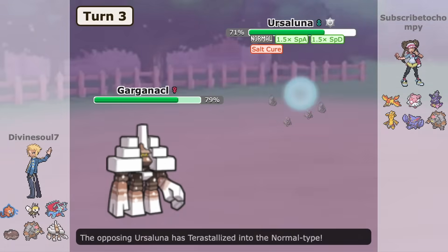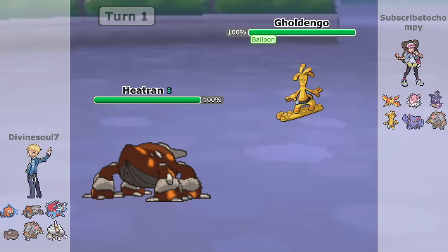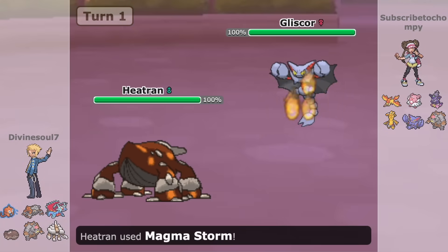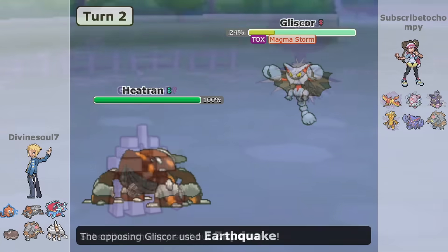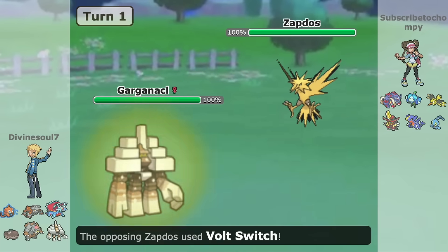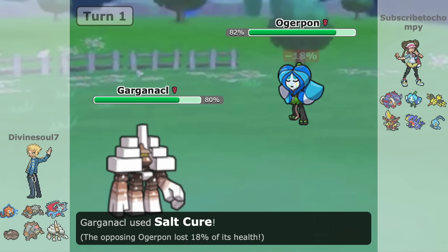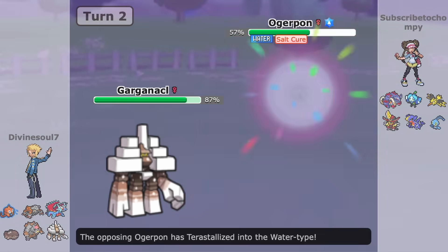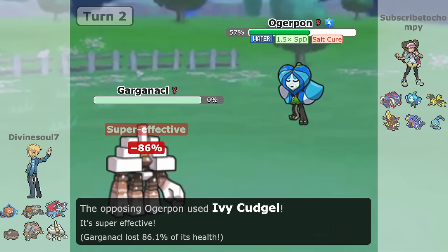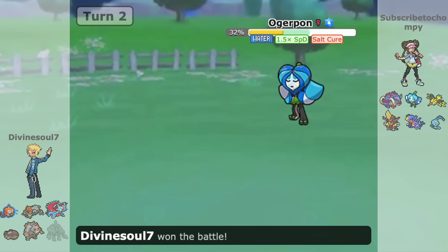Heatran and Garganacl have also dropped down into UU. Garganacl dropped due to strong attackers like Blood Moon Ursaluna, in combination with Ogerpon being a strong counter. Gliscor as well hasn't helped either of their cases. While in previous generations Heatran could support with Toxic, it no longer has that, and thus it gets beaten really easily in this hyper-offensive metagame. Garganacl's Rock typing has started to catch up with it, as many common meta threats punish it for trying its stall/salt cure shenanigans. Both were quite Terrain-dependent, especially Heatran with its 4x weakness to Ground.